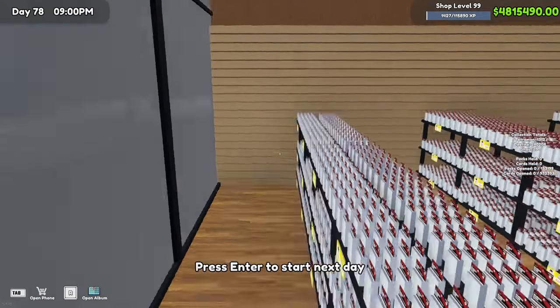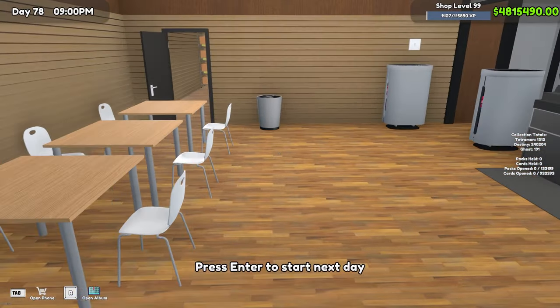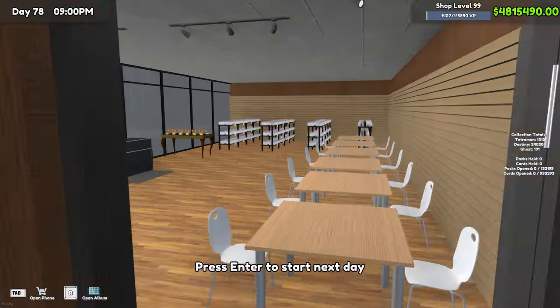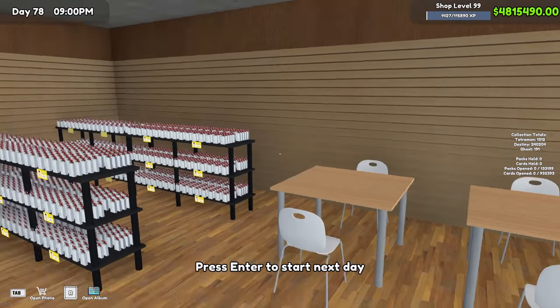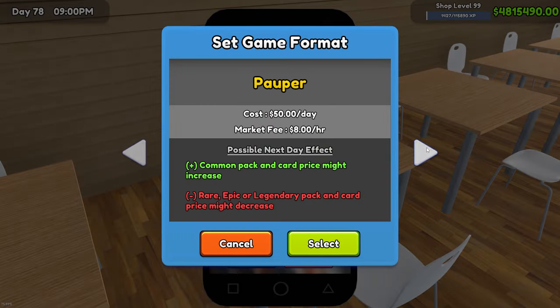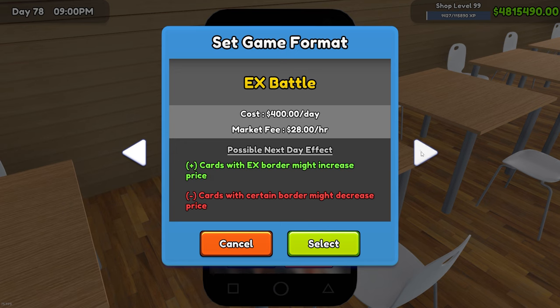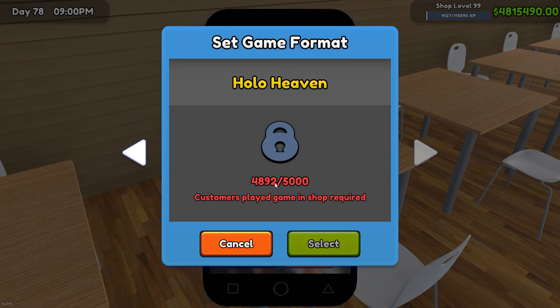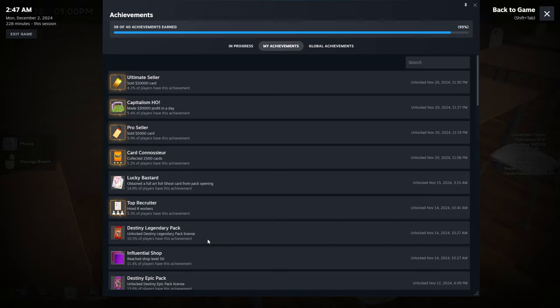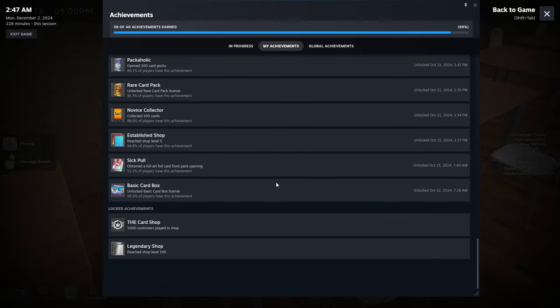It has been about a week of playing on and off trying to get everything finished up for this series. We're close — really close. We just turned level 99 and are almost at 5,000 people played in the shop; those are the last two achievements. So yeah — 5,000 customers, shop level 100, and we'll be done with all 40 achievements.